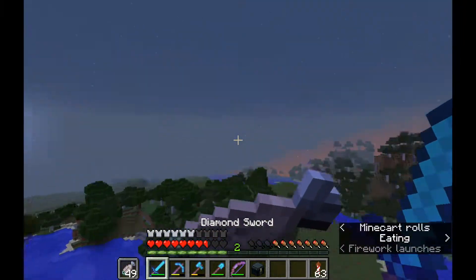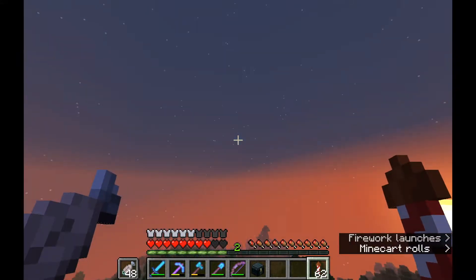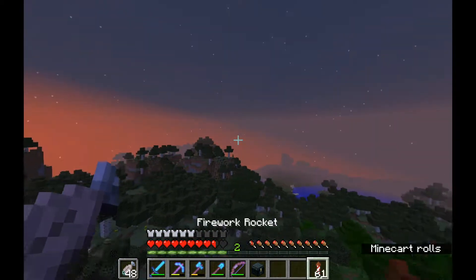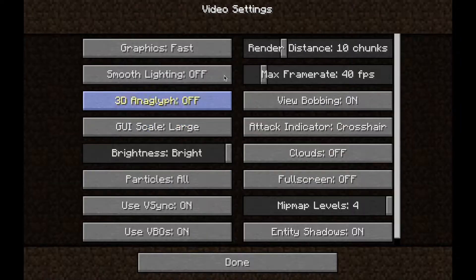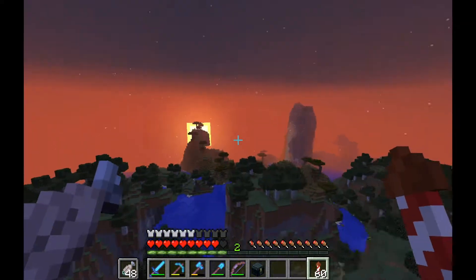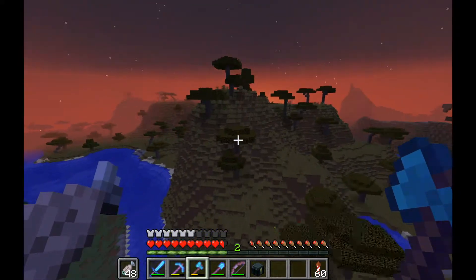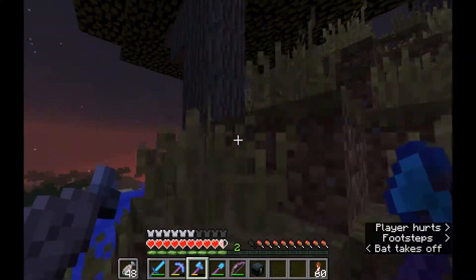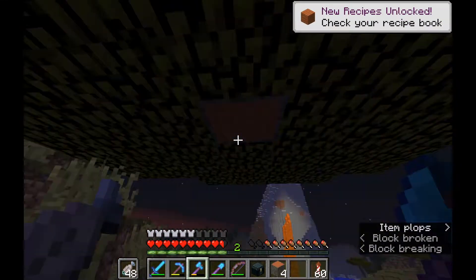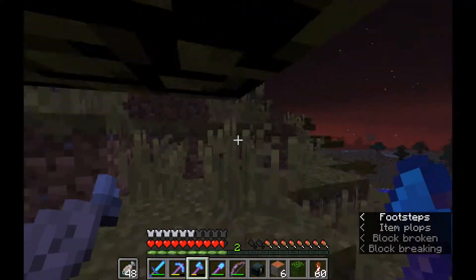The first task is we're going to go collect the two types of wood we don't have in our base yet, which is jungle — there's a jungle over here which I didn't realize — and also acacia. We have a savannah right here and a jungle right there, so I'm just going to collect about a stack of each so we have it on hand to fill in our storage system a little more.